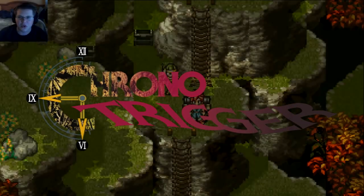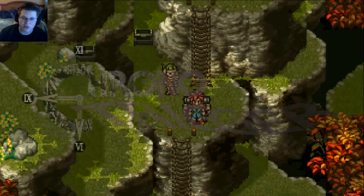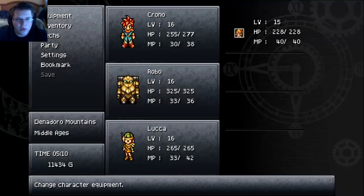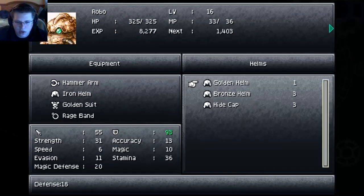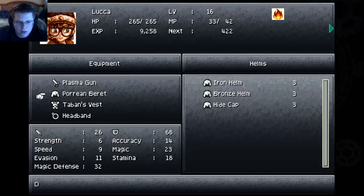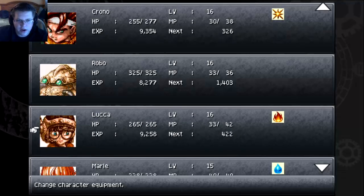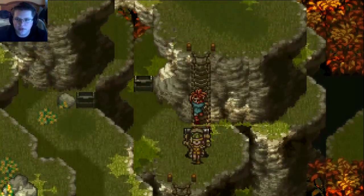Hey everybody, welcome back to another episode of Chrono Trigger. We're here in the mountains chasing down that sword. Before we head on, we have to put the golden helm on him, and we should probably give her this item so we can increase her magic because I tend to use her fire a lot.